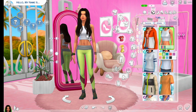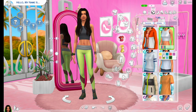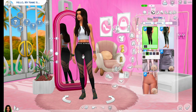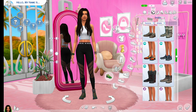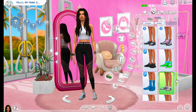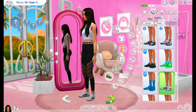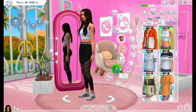Gym clothes — I have something like this. I usually wear a white one. I do have a black one of this as well, but I'll do the white one. And then for leggings — in high school I had some that looked just like this, so I'm going to put that on her. Sometimes I do wear flat shoes to work out — they're really good when you do squats. I haven't been doing cardio much, more heavy lifting.